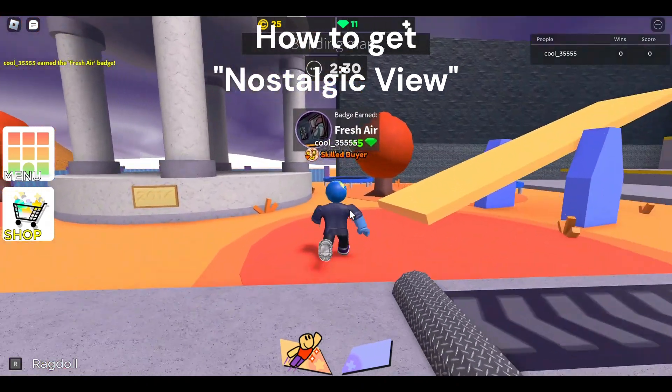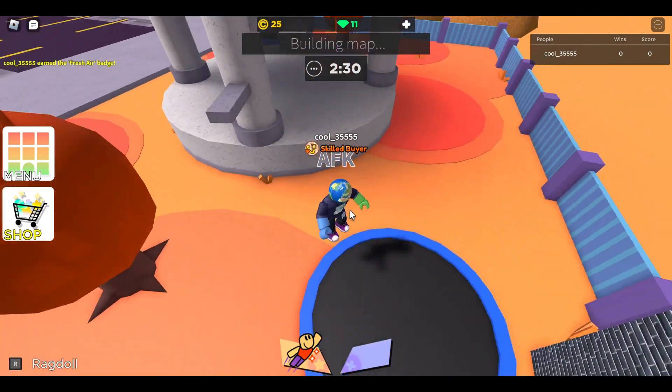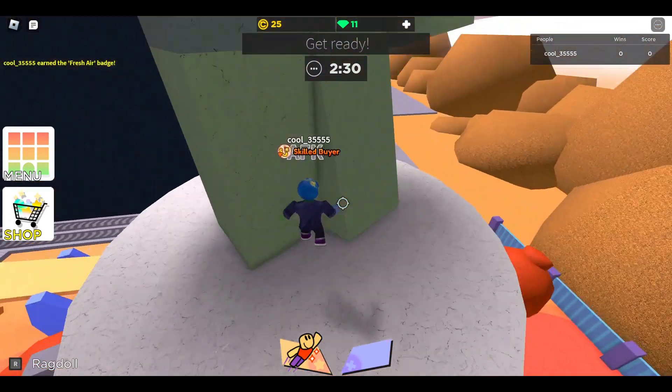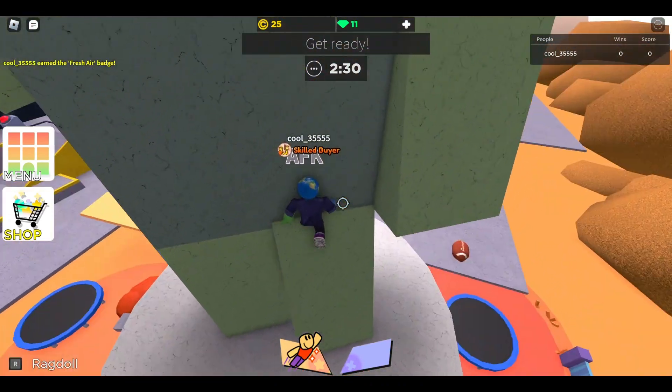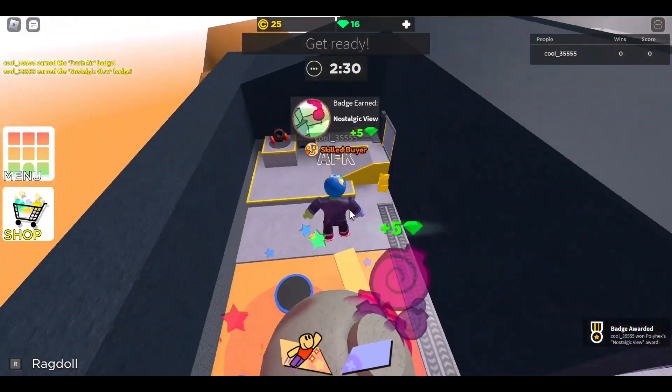Climb up this thing, or you don't — you can just use a trampoline up here. Climb up the back. I think you can just do that. Nostalgic View.